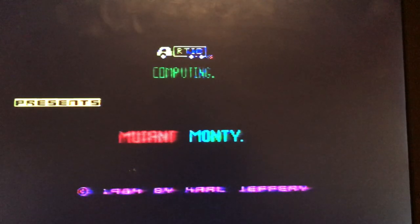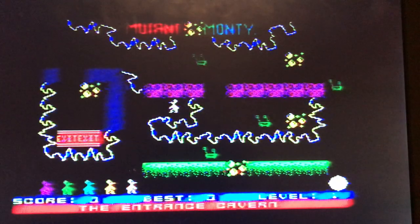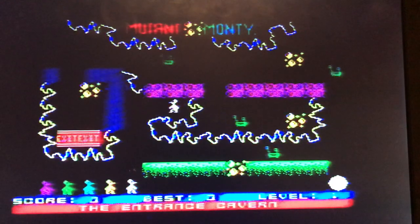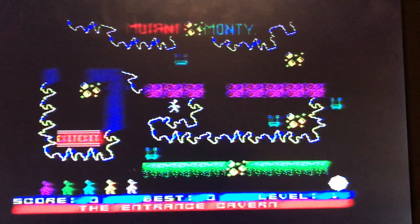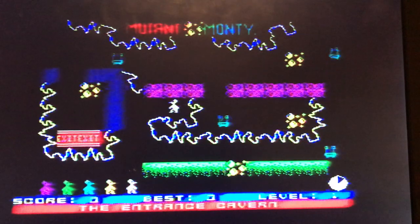So here we are — nice little intro, here we go. It's Arctic Computing presenting Mutant Monty, there's the cassette just stopping there. Let's have a little look at what we've got here — a few options, I think we'll go with keyboard control. I believe there's a nice little tune of the Entertainer playing as the game proceeds. So there was the damsel in distress, and as you can see, there's Monty in the middle of your screen. The little lumps here is the gold that he has to collect, and when he finally collects all this, he can escape from the exit, as you can see flashing there.